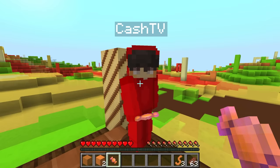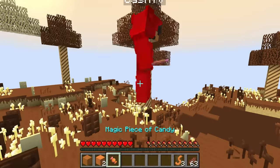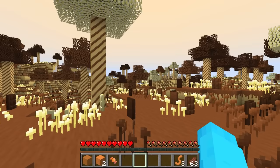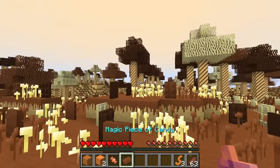Do you want to eat it? Yeah, ready? Three, two, one. Eat. What the heck? Where are we? Oh my gosh, Cash. This looks like a chocolate biome, Cash.